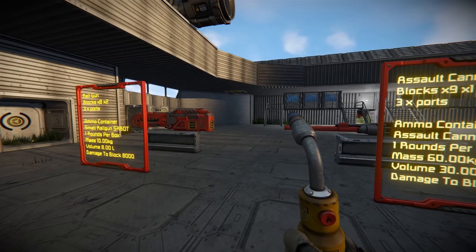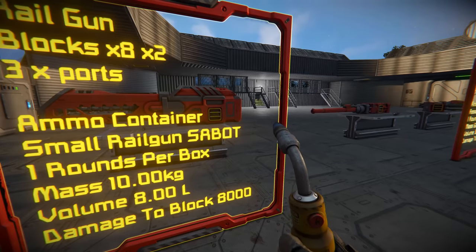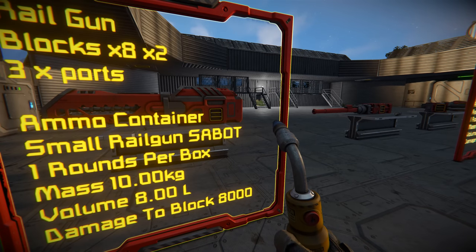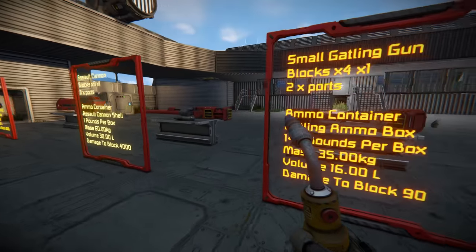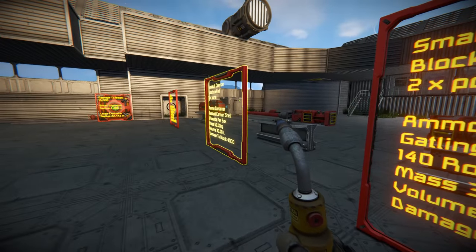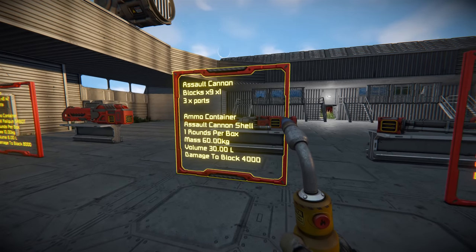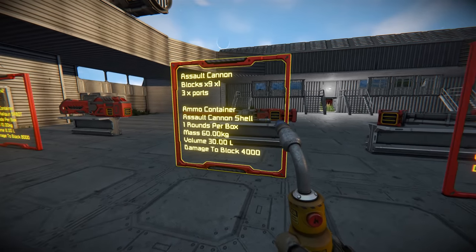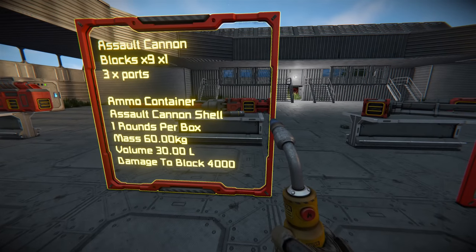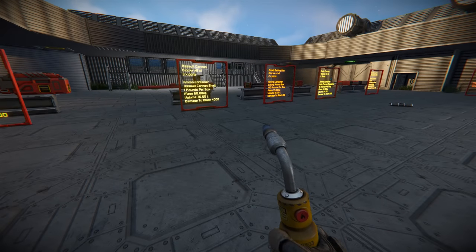Power draw is also something to consider — many ships now run on batteries, and the railgun will drain them fast. If I were going for a long-range weapon I'd choose the assault cannon: half the damage but quicker reloading time, though the shell is a bit heavier. That said, those are my opinions on why the autocannon remains the best weapon in Space Engineers.